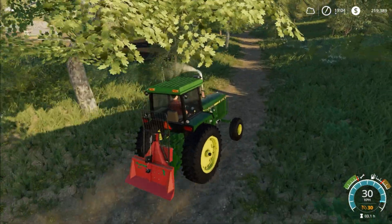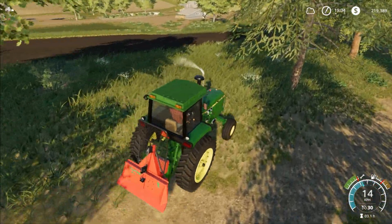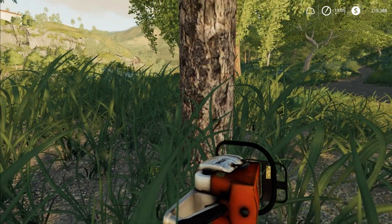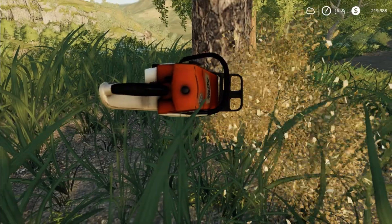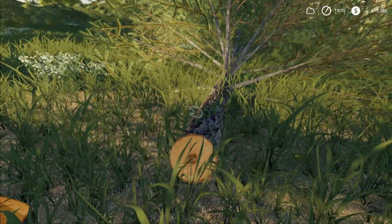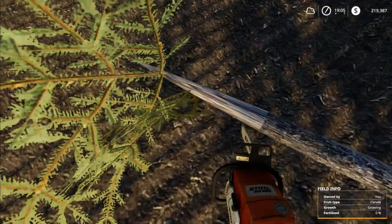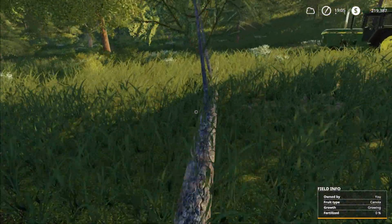I'm just going to take this back road until we get up here, and then I'll check out these trees. We'll start with this one — we can drive the bale trailer over here. Let's cut this as low as possible. Cut it right there — hopefully this won't land on my tractor. Good, it didn't. Now let's limb it.